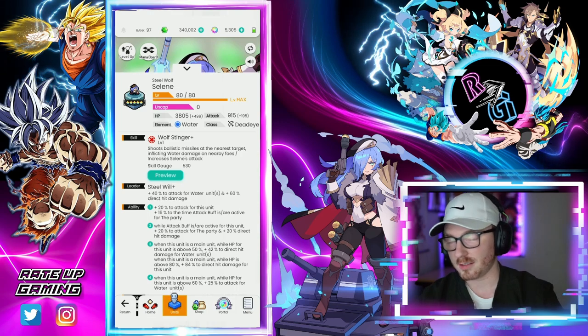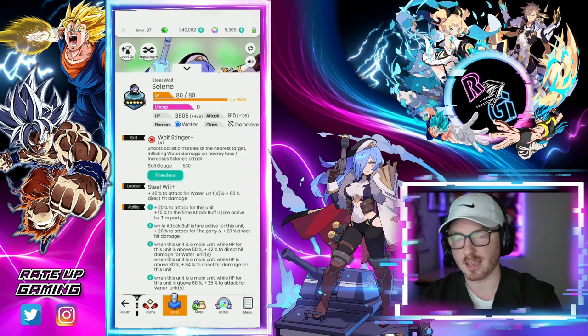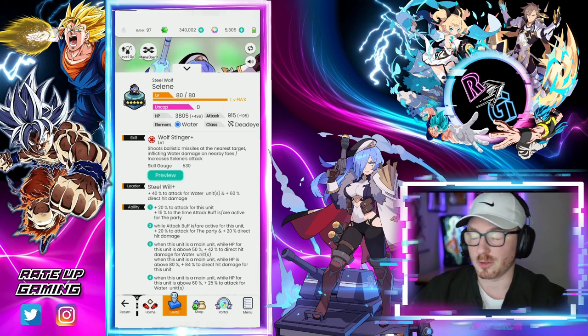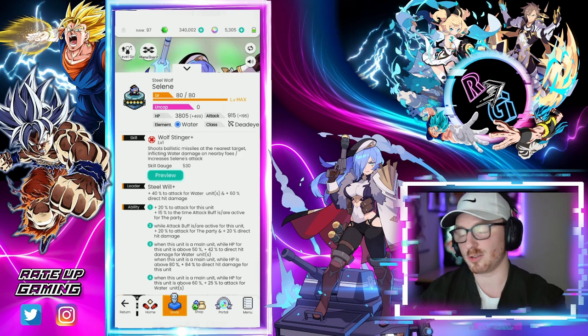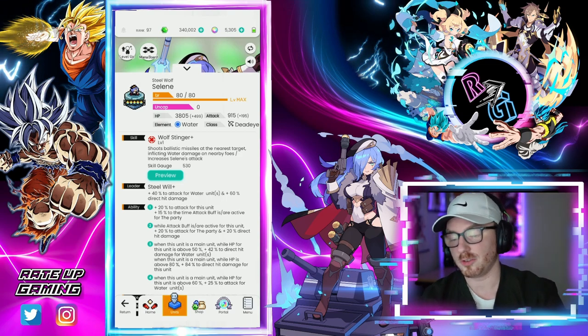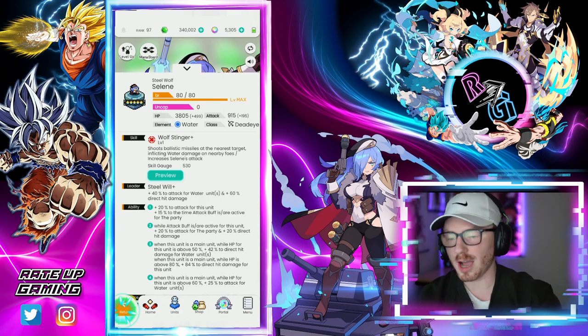If we hop over to Selene and look at her abilities, Selene gives plus 40 attack to water units and plus 60 direct attack damage. So we are buffing our attack and buffing our direct attack damage — two separate things consistently applied with this team. We also have Selene's ulti that increases attack.